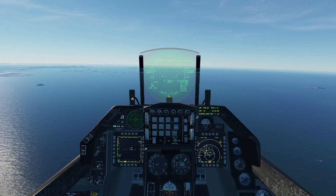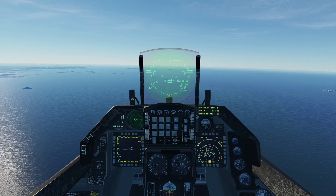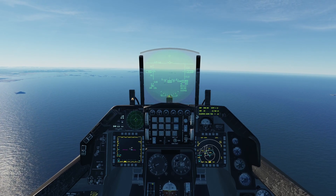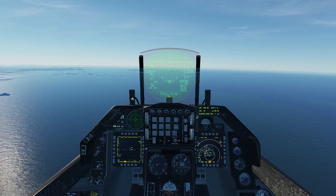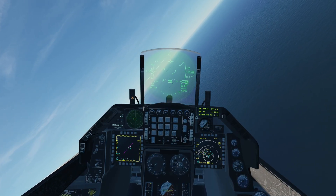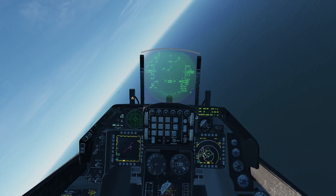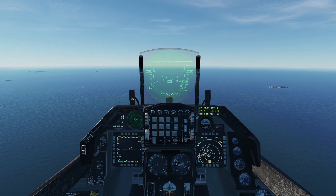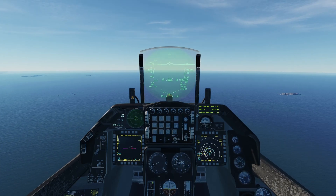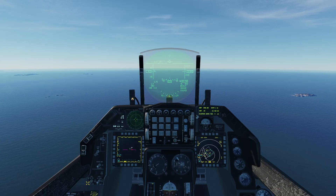The next pitch switch mode we'll look at is attitude hold. Attitude hold will hold the pitch of the jet based on the attitude we put it in. With the autopilot off and the jet rolled to the right, the flight path marker drops — we're at negative five degrees heading to negative ten. That's just aerodynamics when we roll. What attitude hold does is try to maintain the pitch the jet was at — whether it's five degrees pitch up or negative five degrees pitch down — within a working range, given the flight conditions it's experiencing.